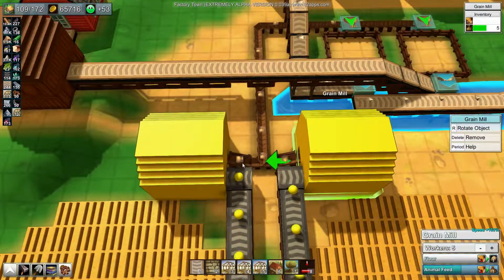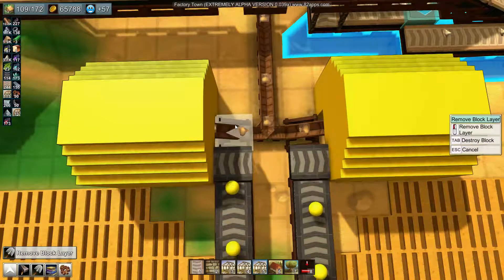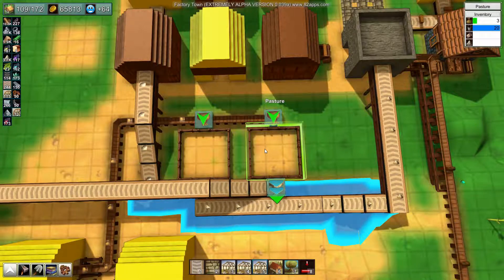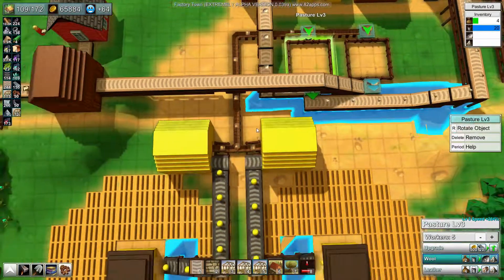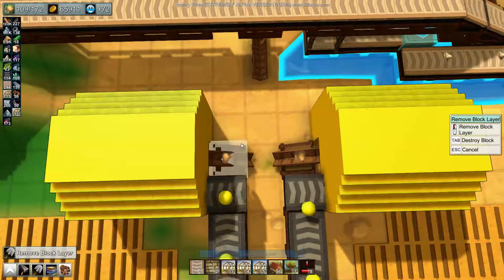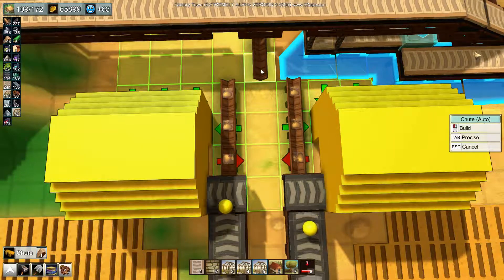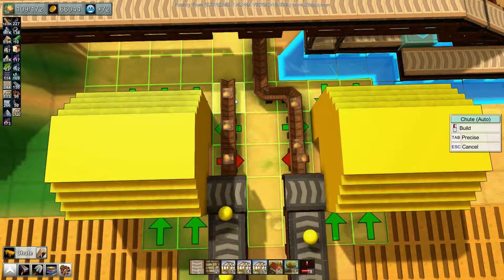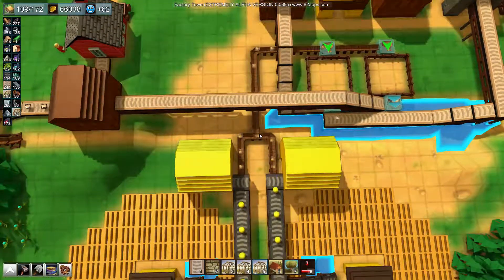It's not getting onto the belts fast enough. How can I arrange this to be better? The animal feed is definitely coming to the pastures - both of them are definitely being fed. I think that's going to be exactly the same, isn't it? I need them to feed each other separately - I think that's the problem.